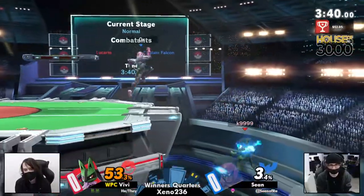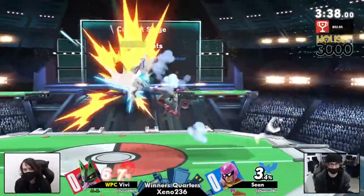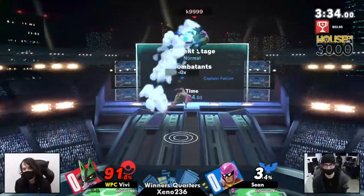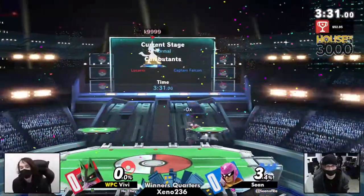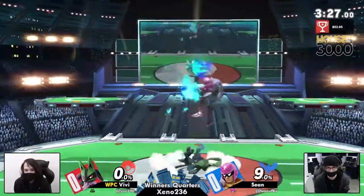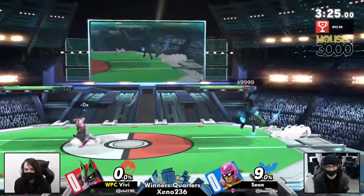Another neutral getup, gets the up air, stall at ledge — oh great angle. Really good on Sean, just trying to figure out everything Vevee is doing, actually getting a couple of hits — and there you go! Finally a kill that Sean desperately needed after not being able to kill Vevee — other than by Vevee himself — in the first stock.